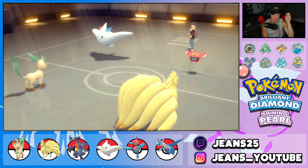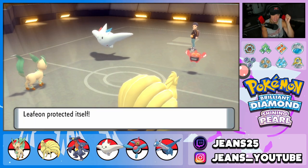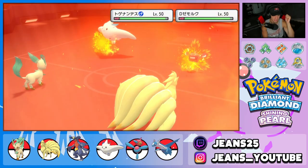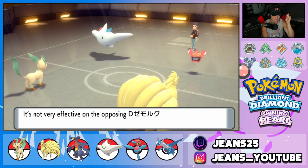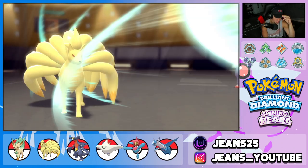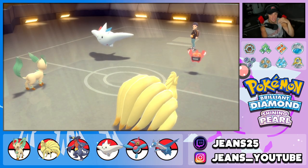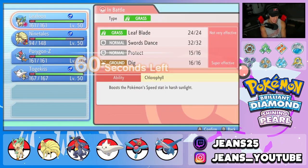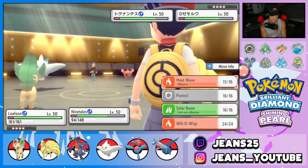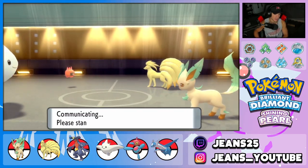He goes for an Overheat. We get that Nasty Plot, which is solid. Can Ninetales outspeed Togekiss? It does — that's gorgeous, really good to know. No burns, and Togekiss just Air Slashes into Ninetales — that's fine. So from here I'm going to swap into my Togekiss, because it's rather fast, and roll into another Heat Wave. I'd love to have my Leafeon for the back end, because Rotom is just going to drop an Overheat.